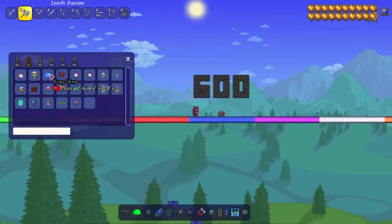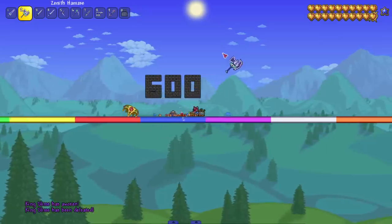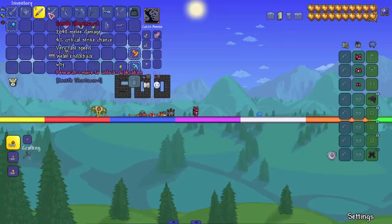Let's run back and take on King Slime. We're playing on normal mode. Dang, okay — I did not expect that honestly. A good start! Zenith Hamax, you did great.